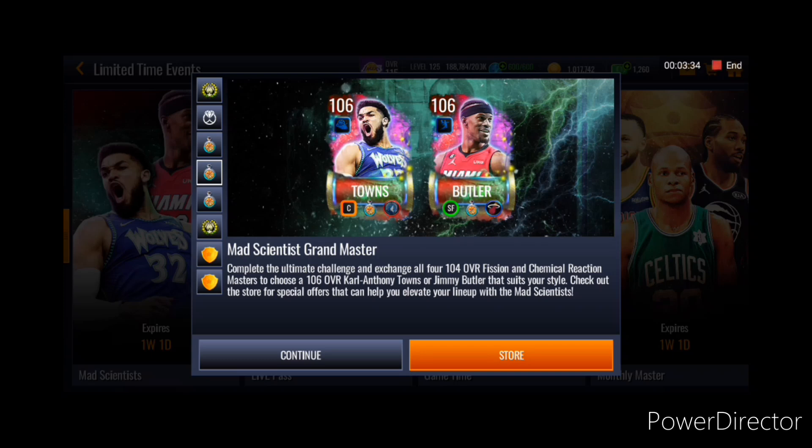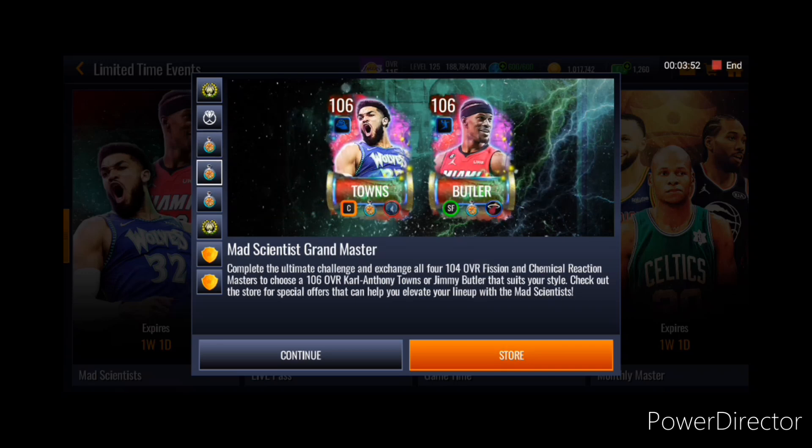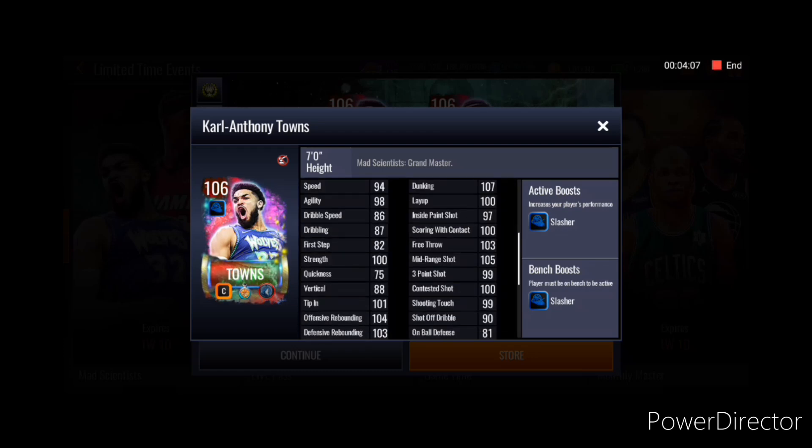And yes guys, you do get all your Grandmasters and your Masters back as well. We're going to take a look at their stats real quick. If you guys want to know how to get these 1 of 4 Masters in a full depth promo breakdown, go ahead and check my previous video — I did a long, thorough video on how you can get these Masters. This card's stats are very good. Rebounding, shooting, stats all look great. He does have disappointing block rating and vertical, but he's giving a Slash or Boost to Team, which is nice, so he's still going to be a very good card.